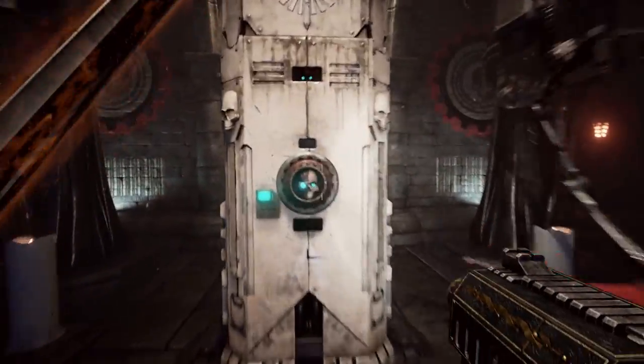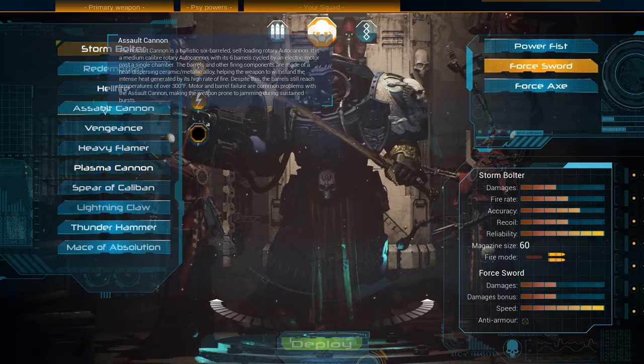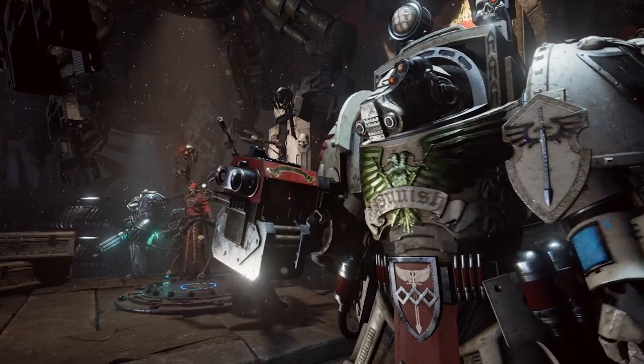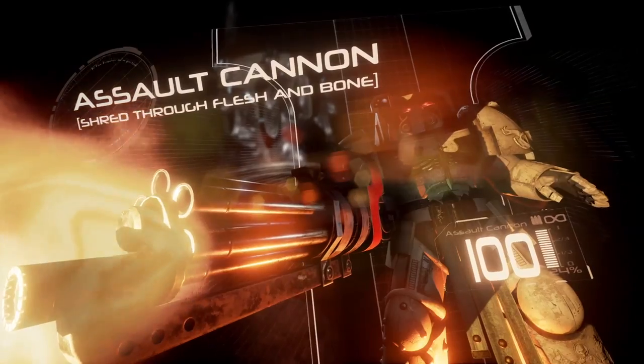Thankfully, the Terminators of the Deathwing have access to the finest weapons and armor. Each member of your squad wears a uniquely ornamented suit of tactical dreadnought armor, known as Terminator armor. You also have a huge armory of weapons to shoot, burn or hack your foes to death with.